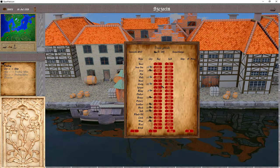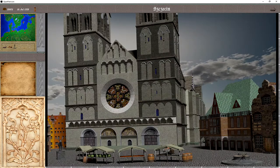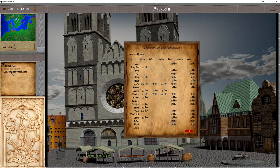It could be grain. But let's check first what this city is producing, because the wares the city is producing are the cheapest here. We can do that by going to the marketplace and clicking on the market stall. Here in the consumption/production tab, we can see what the city produces: grain, hemp, and timber.